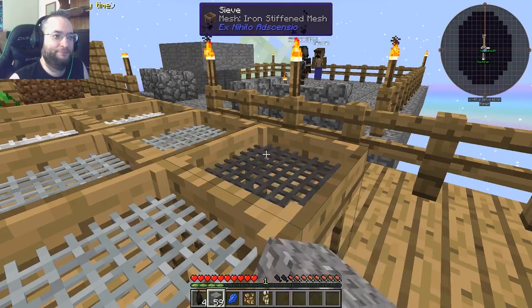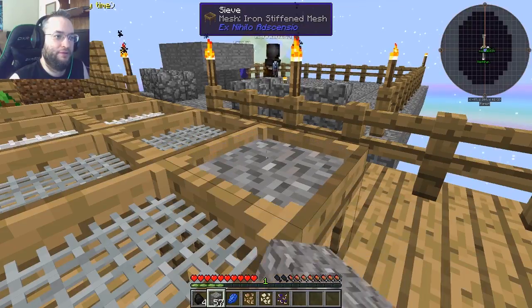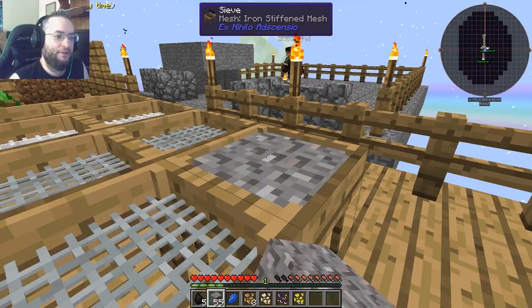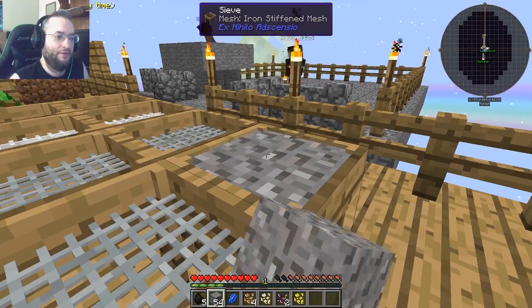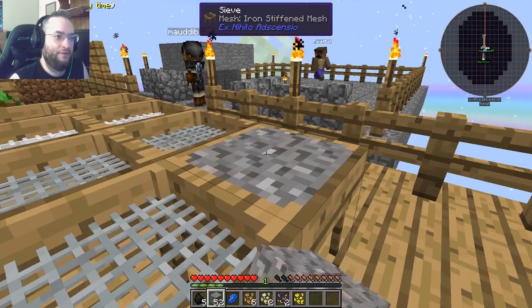Hey Tripp, I can't tell if there's any light over there, but I can't get back there to put a torch. Can you - do you have a pick on you by chance? Let's jump up here and put... Can you jump on top? Yep. There you go. Thank you.